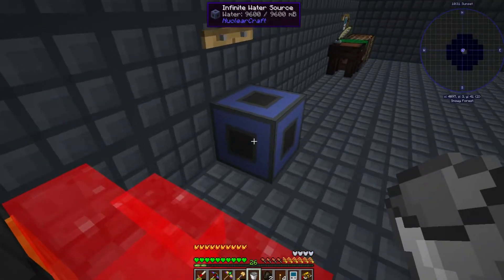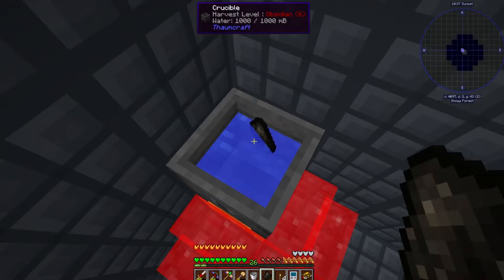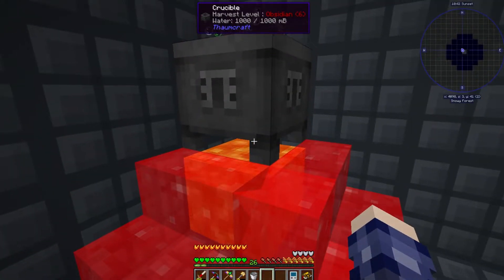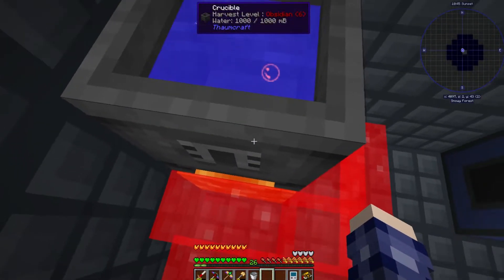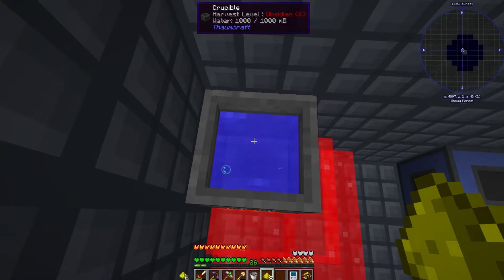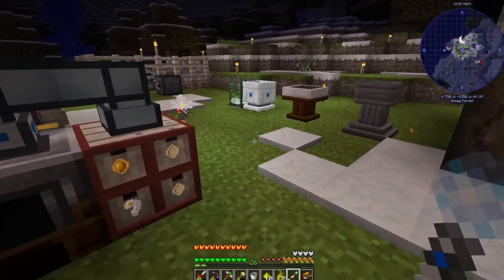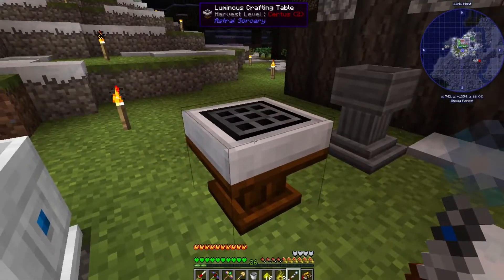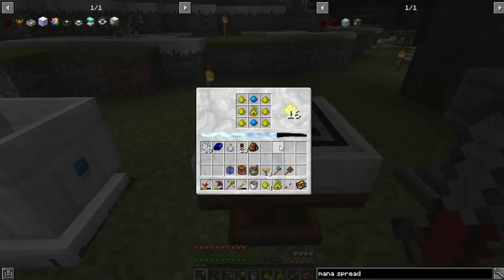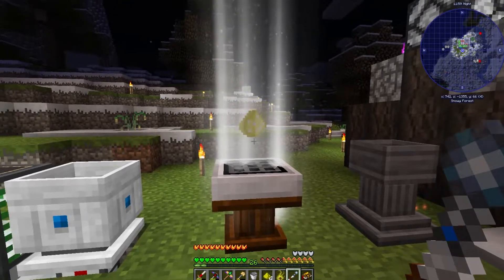So we start by grabbing our bucket, getting some water, and tossing it into the crucible. Then we chuck in the items we want to melt down, back up and let them melt, and then they combine. Now we have a potion-type mixture. We take our glowstone and chuck that in and now we have niter. As luck would have it, it's now nighttime as we step out of the Thaumcraft lab and we can go over to the luminous crafting table and set it up to make the illumination powder — just chuck it in and use the wand on it. Magic!